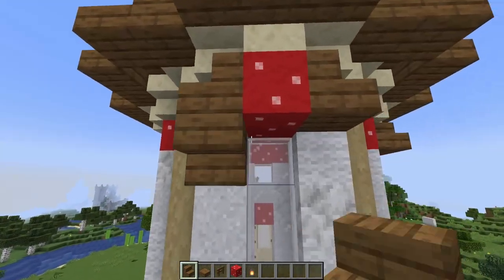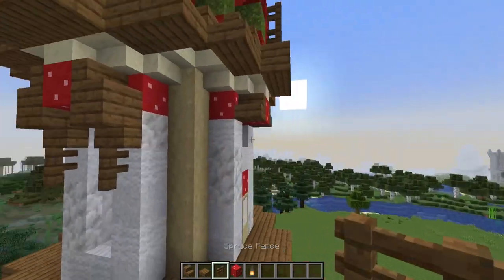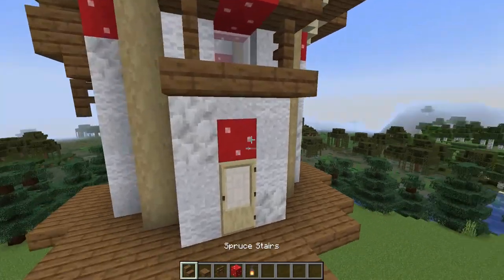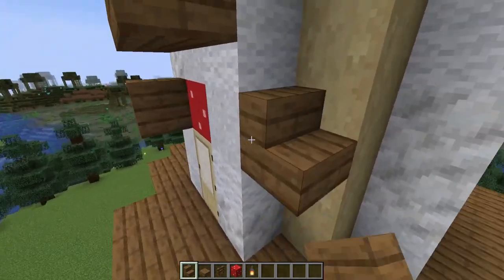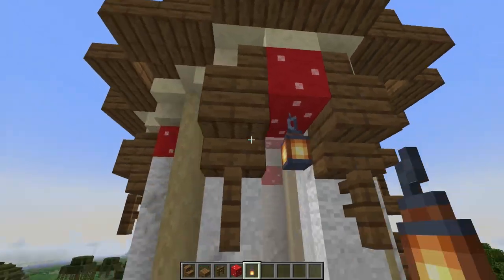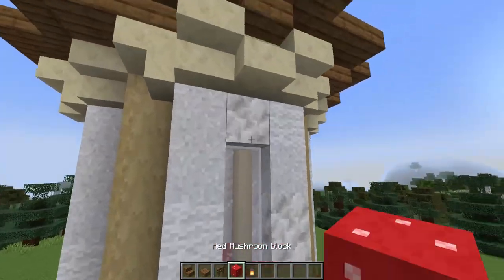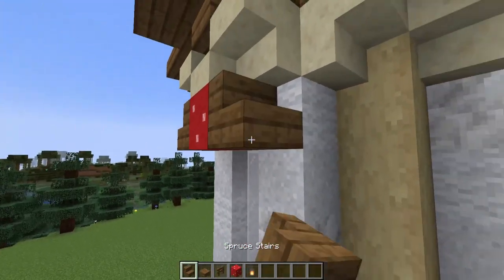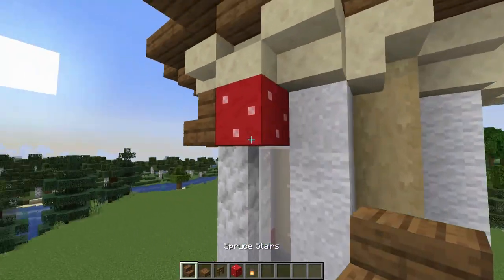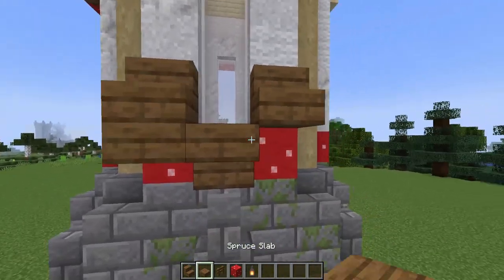Then on these two taller windows, I'll place a stair underneath each stair and then a fence underneath that. On the front, we're going to do something a little different — we'll have slabs going across the bottom and then fences either side. We'll also add some decoration to the doorway, creating a little arch. Then on the bottom story windows, we'll start the same way with a red mushroom block and two spruce stairs, and then come down to the bottom of the window and place an upside-down stair, two right-way-up stairs, and some slabs.